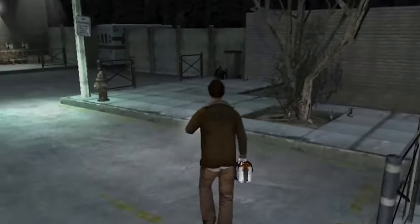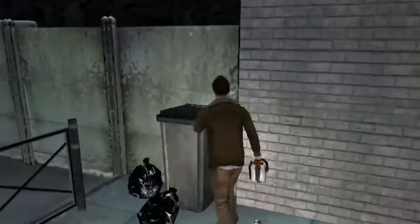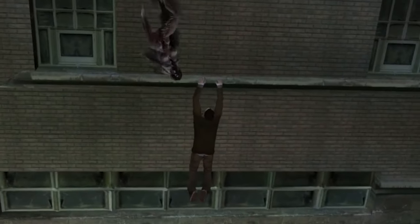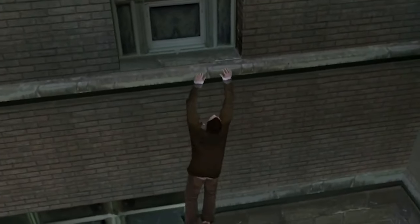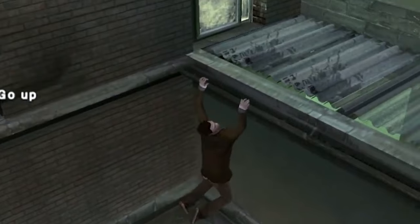Obscure 2 is a graphical masterpiece of its time. The game's use of dynamic lighting creates an atmosphere so thick you could cut it with a knife. The environments are super detailed, the characters are one of a kind, and the way the shadows play tricks on your eyes deserves an applause — almost as if they took the essence of a horror movie and crammed it into a gaming console.